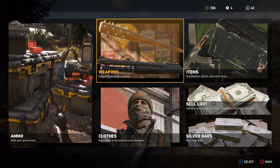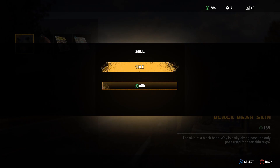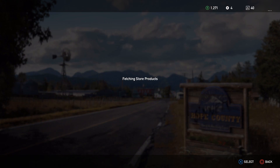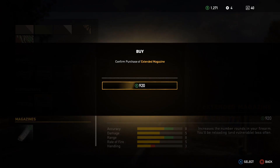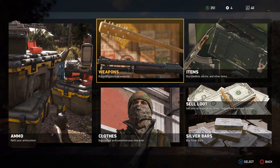We don't have enough money, so let's do a quick sell. Now we should have enough money for the increased magazine as well. Should have done that before, but okay. Now we have our weapon upgraded.